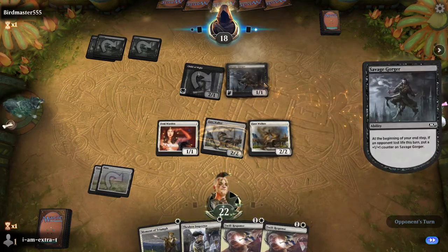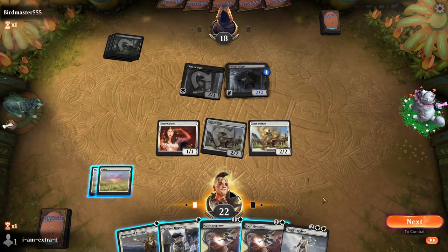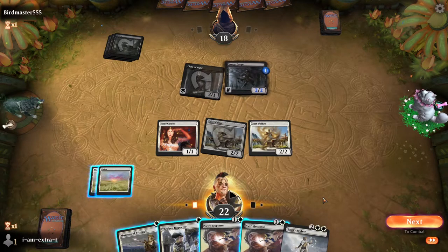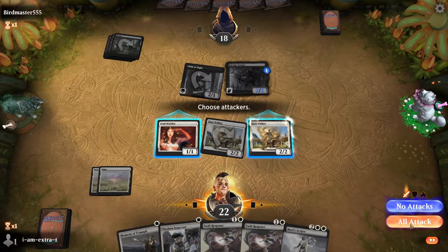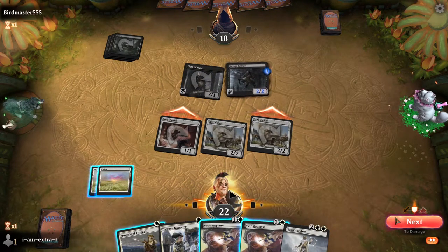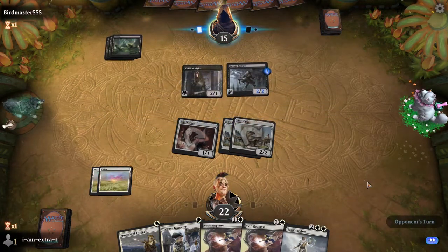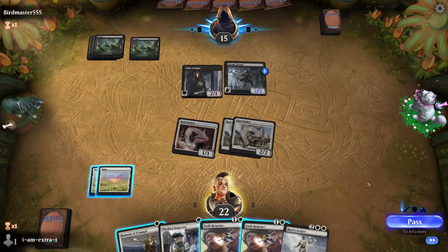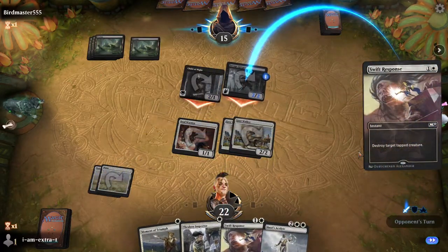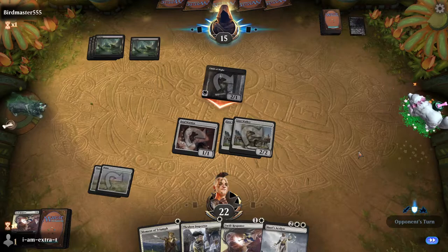They play Savage Gorger — a 1-1 flyer who's going to get big. That's fine. Here I think we swing with Moment of Triumph open and hope to catch them. I like that play and then it lets us get a Thraven Inspector down. We attack straight up and see how they block. It's also possible they just don't block. So now we're just going to pass turn and Swift Response the Savage Gorger when they attack with it, unless they play some insane 4-drop.